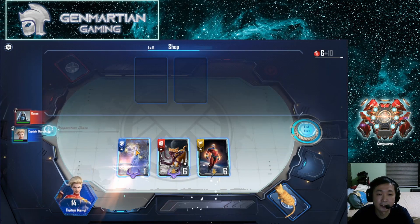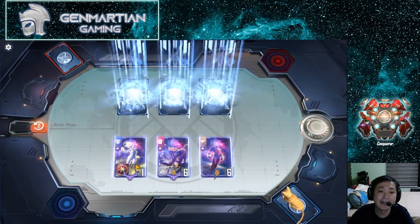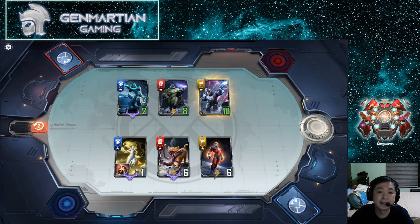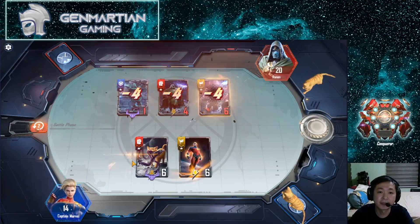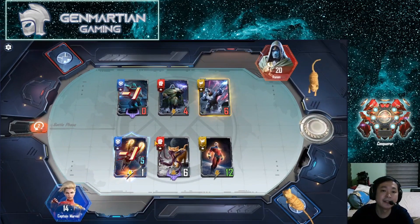We have 15 gems so just buy all of them. Put Chewy in here and give this item to her so that when Moonstone dies we automatically get a decoy. A shot fires, the decoy summons, and then more lasers shoot out.